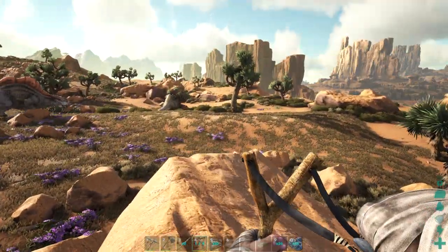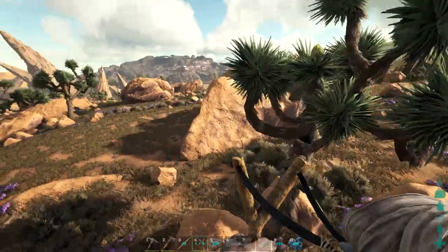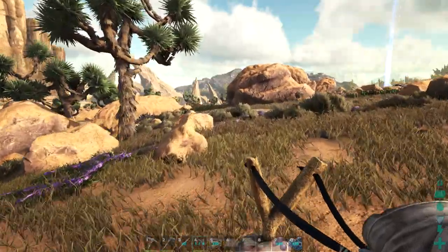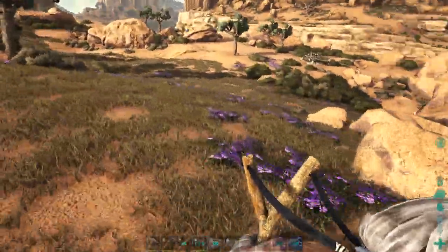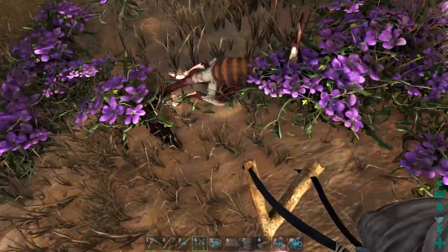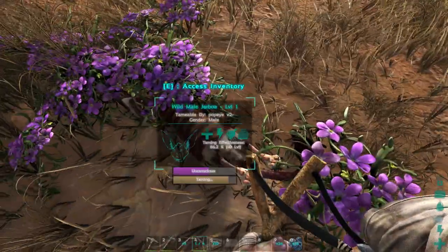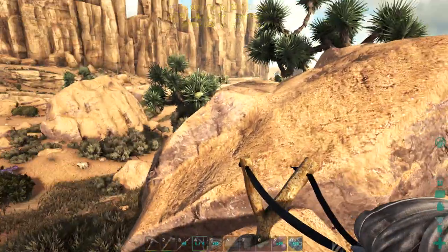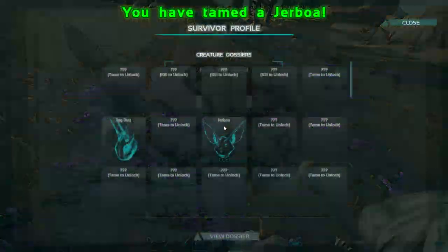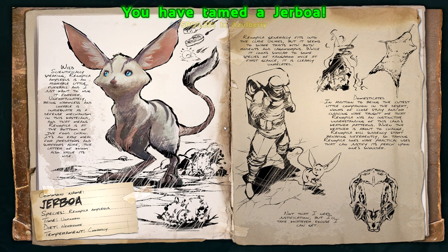There's some more perils in the desert that I read up on. Apparently there's like deathworms or something. There's wyverns, which are the dragons that we know and love. Jerboa, will you be my friend soon? Oh, he's going to be our friend so soon. Taming effectiveness is pretty low — he's a level one, it doesn't matter. We'll go try to get a level 150 sometime soon. But in the meantime, taming this thing is really easy. If you're on a normal tame server, he'll still get knocked out from a slingshot. The Jerboa — scientifically speaking, it's an adorable little fuzzball and I just want to have it forever. Harmless and lovable is inadequate as a defense mechanism. The bottom of the food chain, easy meal. So it's like the dodo of here, pretty much.